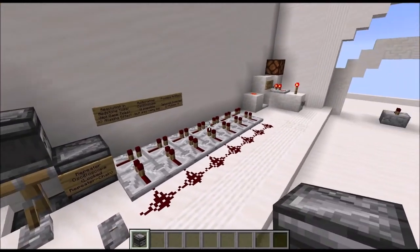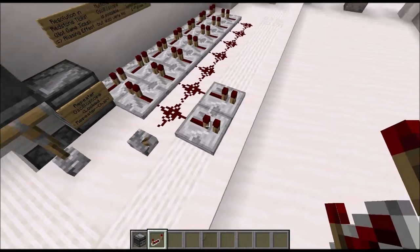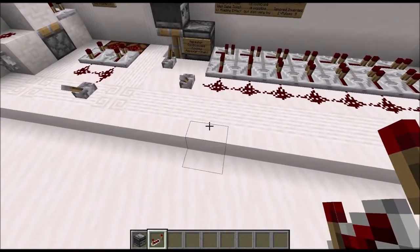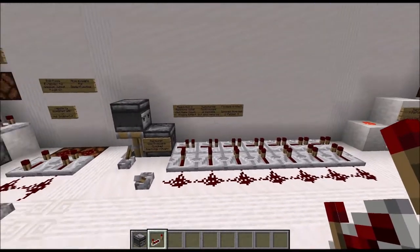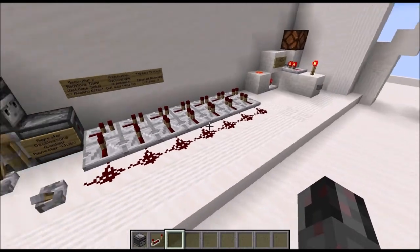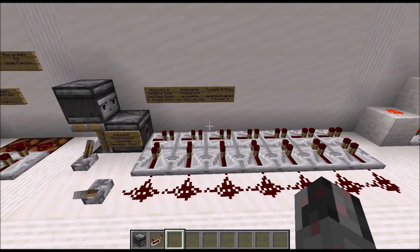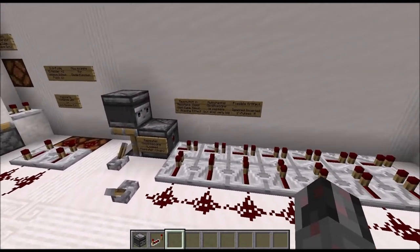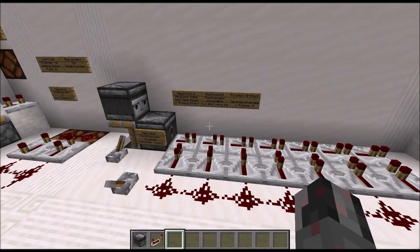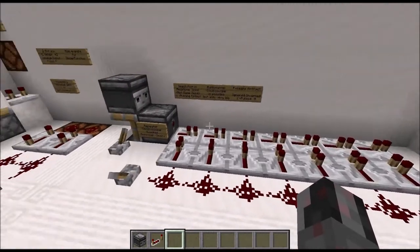This setup can also be multi-channel so you can analyze two signals simultaneously and compare them, with several layers possible — though more channels makes the whole thing more complex and bulky. It also only works in redstone ticks, so circuitry operating in odd game ticks will produce strange aliasing effects.